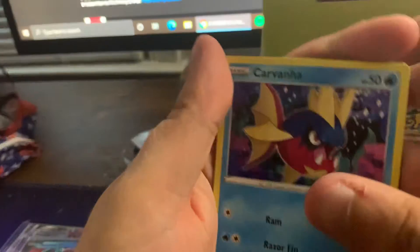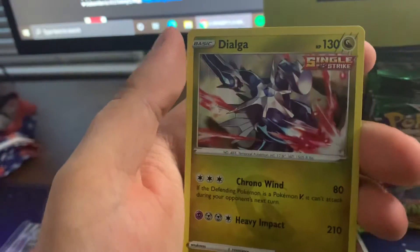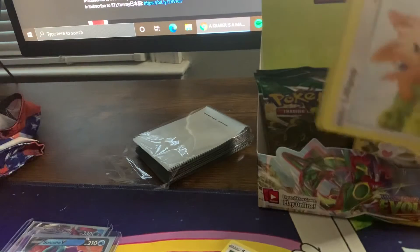Carvanha, Homika, Gossifleur, Lightning Energy, Fletchling, Lampent, reverse holo Lampent, and a holo Dialga. Dude — Dialga was my favorite — him and Diamond. He was a boss to get, sheesh.